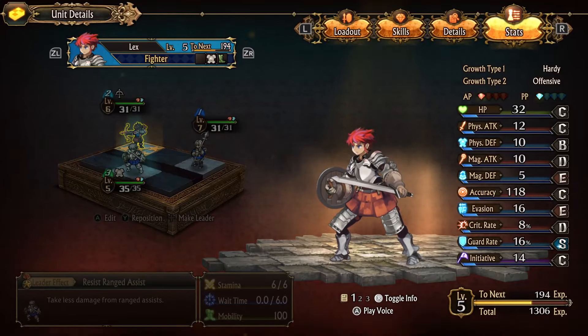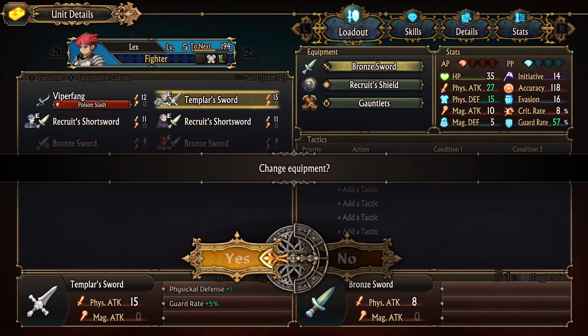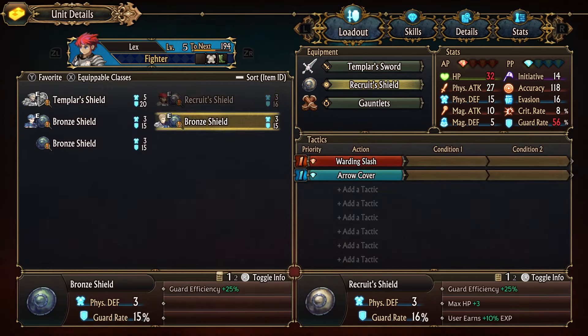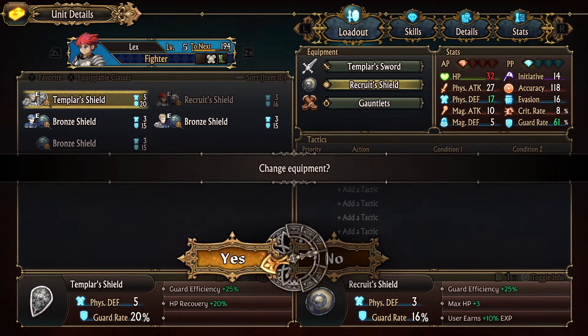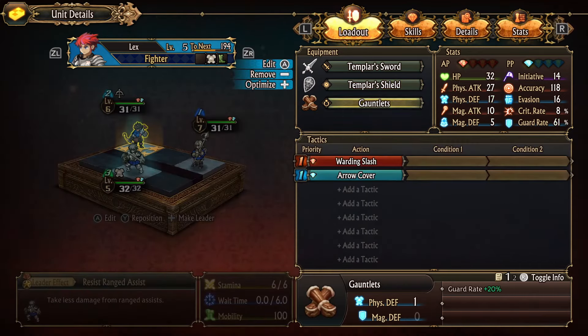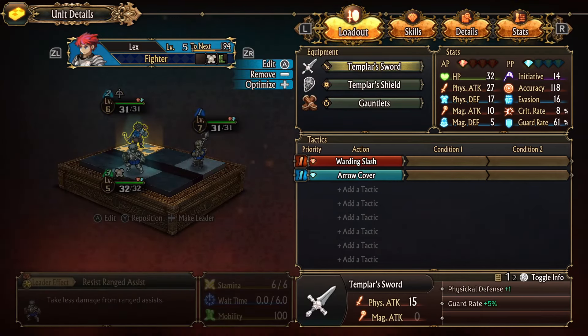For the early game, we're really going to lean into that S-rank guard stat and give him items that raise his guard rate. Nobody uses Joseph, so you can feel free to take those dusty Templar weapons off of him and give them to Lex. Both items give you a little more guard rate and physical defense than the beginner weapons Lex comes with. The next item you want to throw on him are the Gauntlets. They raise his guard rate by another 20%, and even at level 5, his guard rate is a solid 61%. What this means is that more than half of the physical attacks that come Lex's way are going to do 50% reduced damage. Along with that, the Templar's Shield provides a 20% HP recovery boost, making it easier to keep his health topped off.